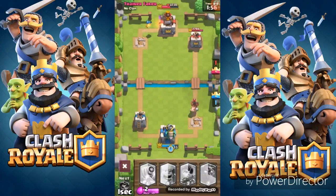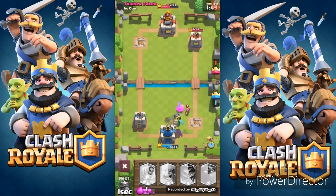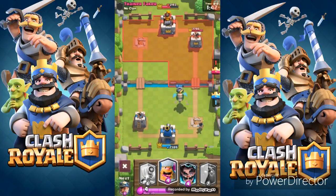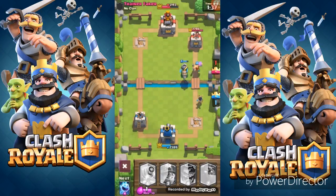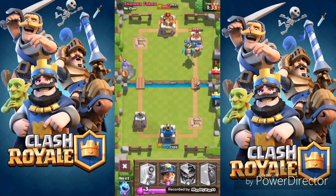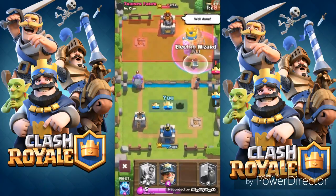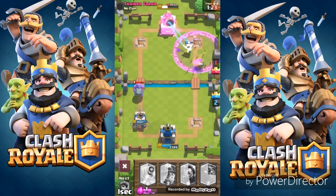I'll go ahead and take down this hog rider that's coming towards my tower — this is when the princess comes in handy. Let me check on the other side of the tower to help out. We're just gonna go to the tower. That tower's down, so I'll use the Electro Wizard and my ice spirit — this battle is over.